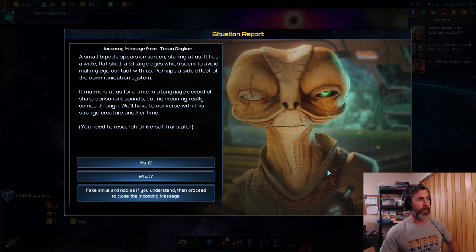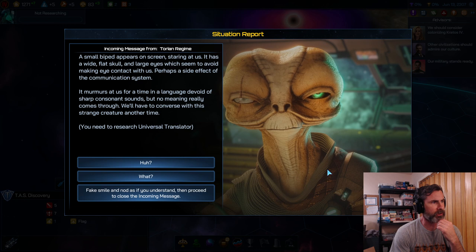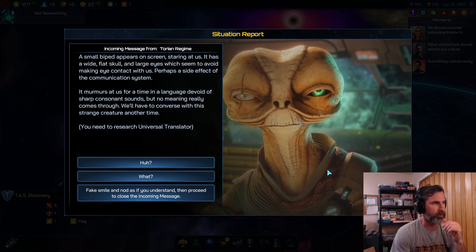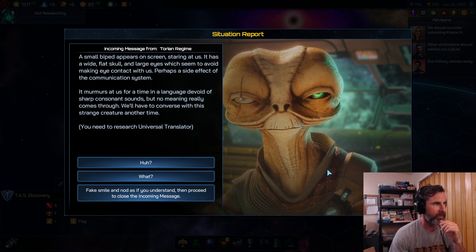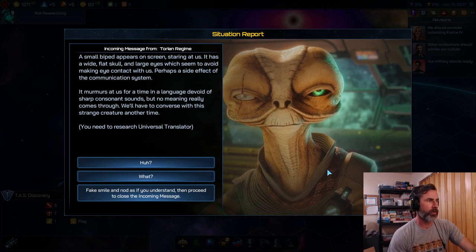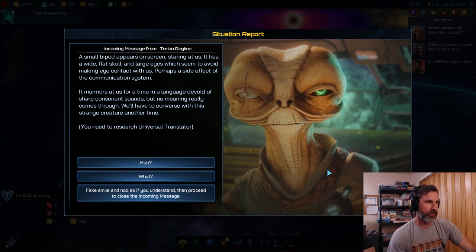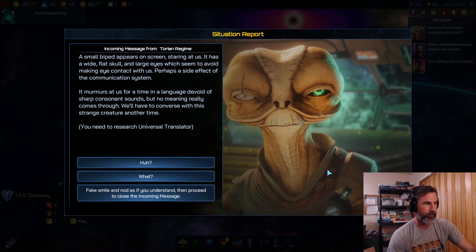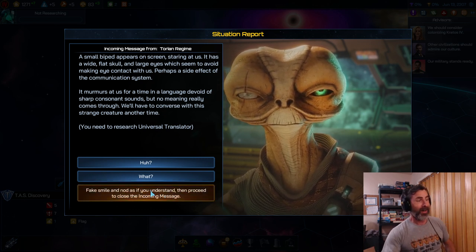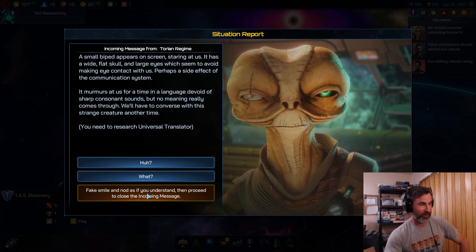We met a Xeno. Situation report — incoming message from the Taurean regime. A small bipedal appears on screen, staring at us. It has a wide flat skull and large eyes which seem to avoid making eye contact. It murmurs in a language devoid of sharp consonant sounds, but no meaning comes through. We need to research universal translator technology, so we just fake smile, nod, and close the message.